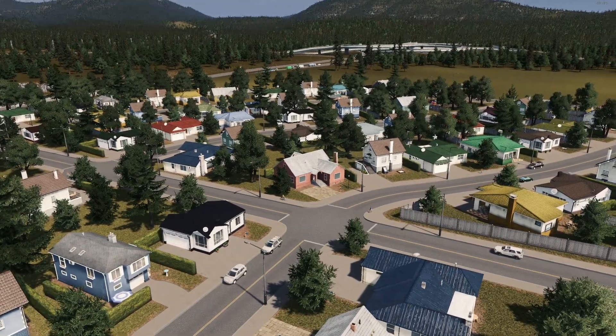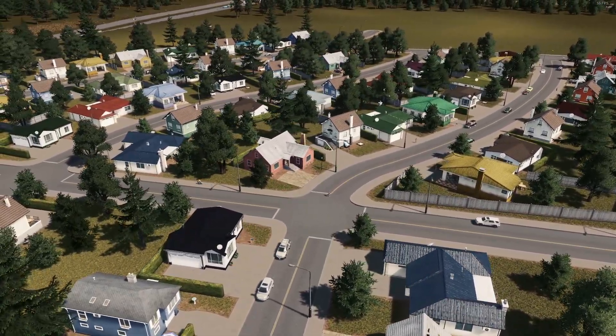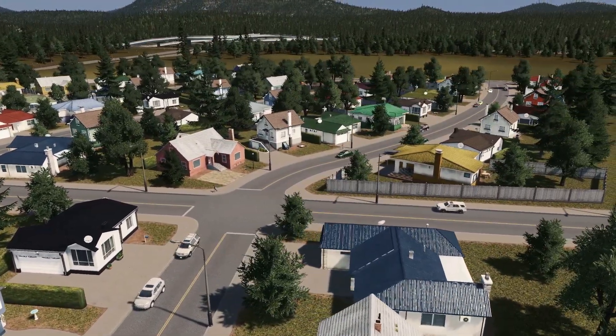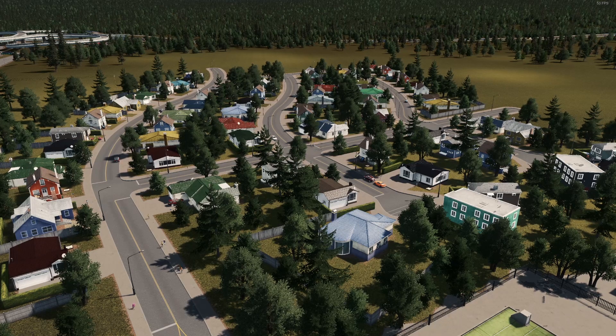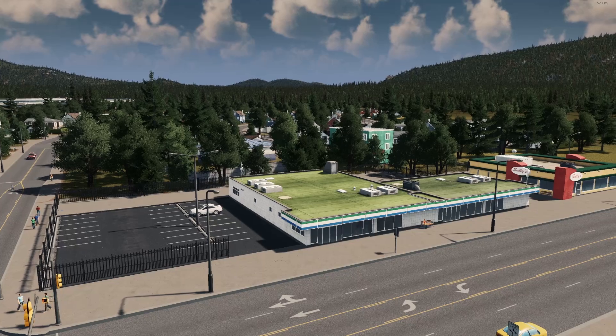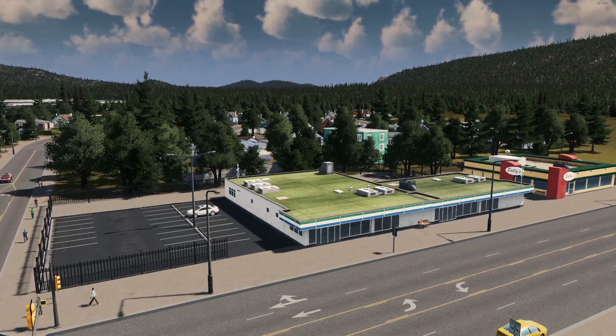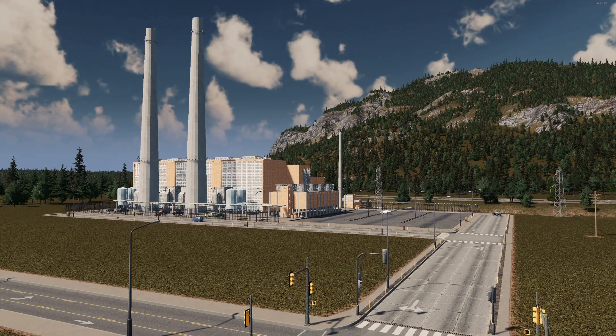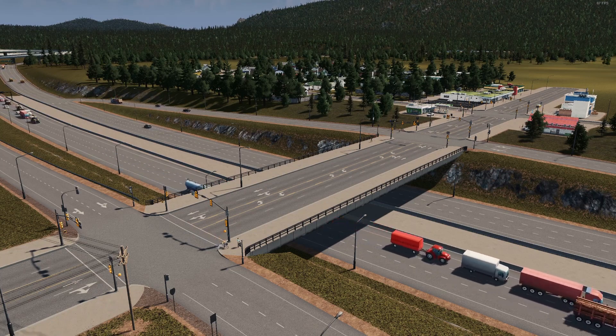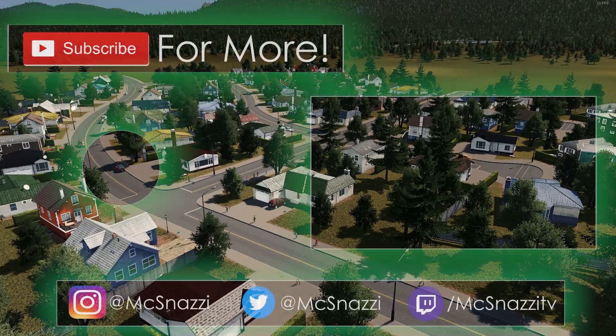This just looks like a very nice American suburb and I'm really happy with the result. The houses work perfectly — I wish we had a few more to work with since it's pretty much the same four or five houses with color variations, but it works and it looks great. I hope you guys enjoyed this episode. If you did, please let me know in the comments, subscribe if you haven't, and hit like. I'll see you guys in the next episode where we may work with the industry a little bit. Until then, I'm MixNazzy — see you next time!